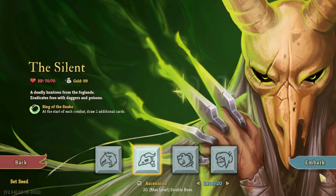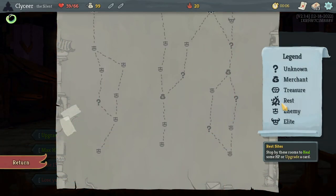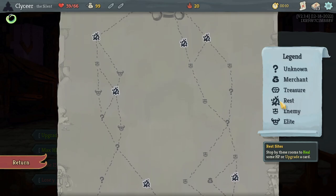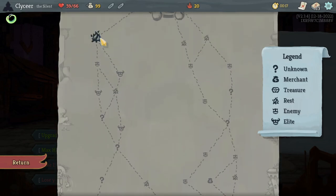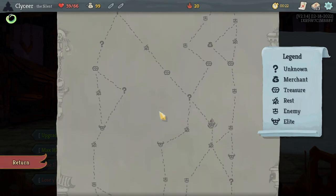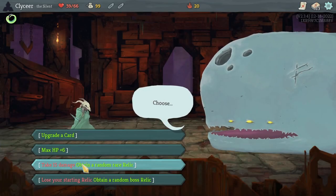Hello, Dice here. Play the Spire. Let's see what we got. I'm not fighting an elite right away. That rare relic for 15 damage is pretty tempting. This path seems kind of generous. And hex a ghost, so the option to fight an extra elite near the end seems good. Yeah, let's get a rare relic.